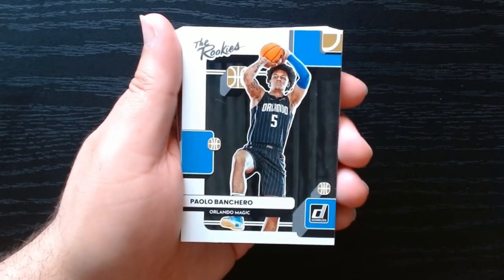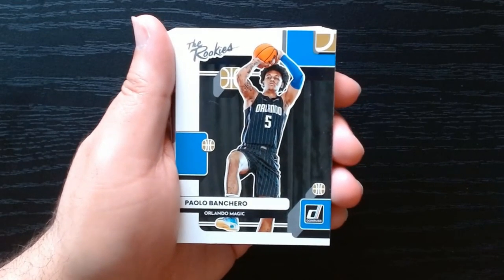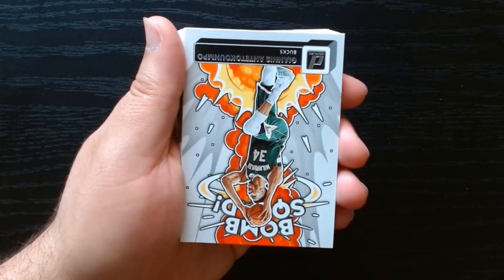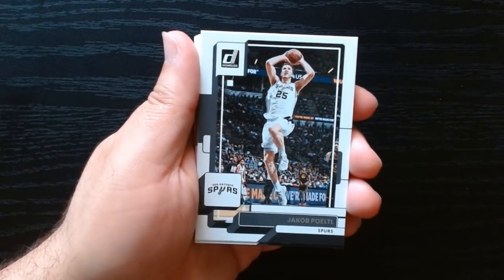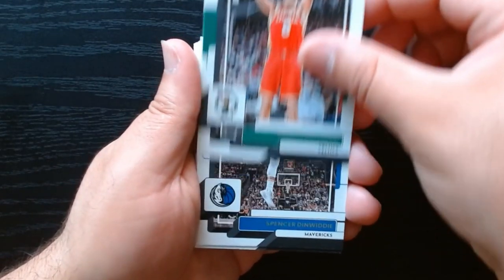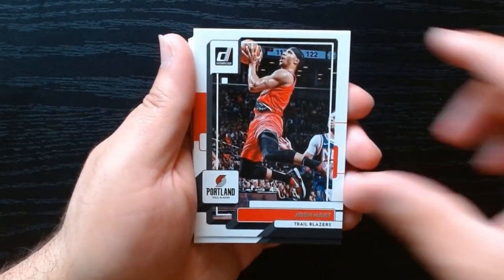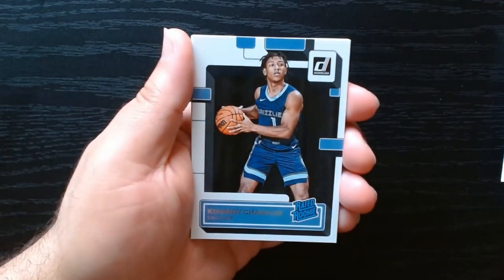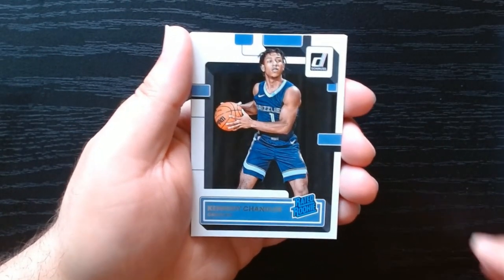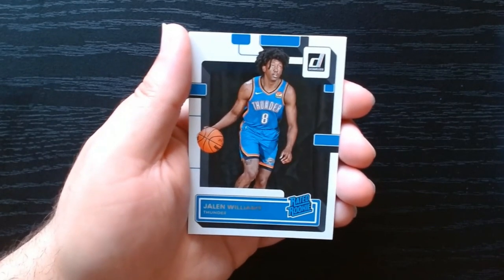Hey, we'll take a Paulo 'The Rookies' — nice! Let's see if we can get his rated rookie. I got it once before, not in this opening but previously. That one is pretty nice — I don't have 'The Rookies' version. Malcolm Brogdon is our green laser. All right, this should be the rest of the base until we get to the last rated rookies. Giddy, Hart. Soon we should be coming upon our rated rookies — there we go, Kenny Chandler, I think we already got him. Jalen Williams — is that a different rated rookie?